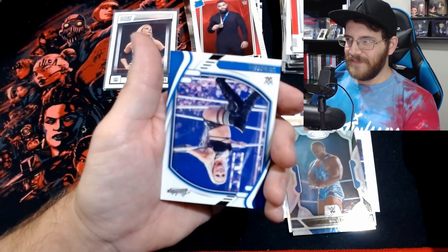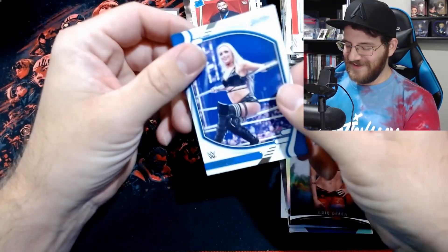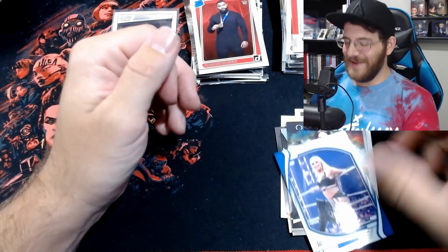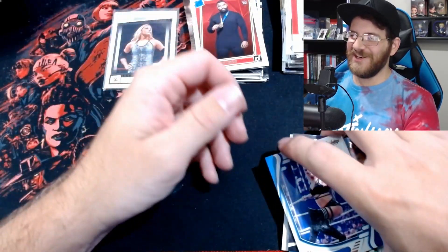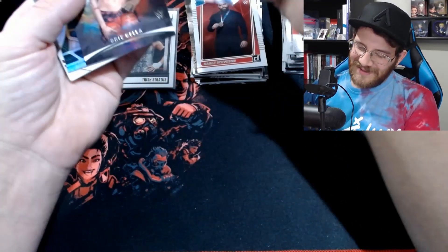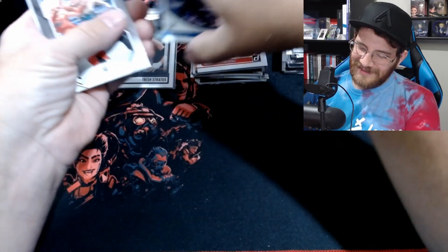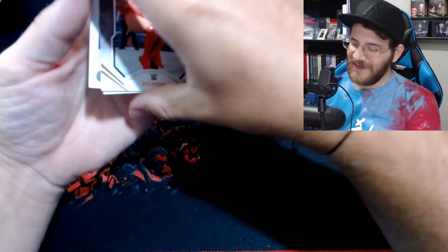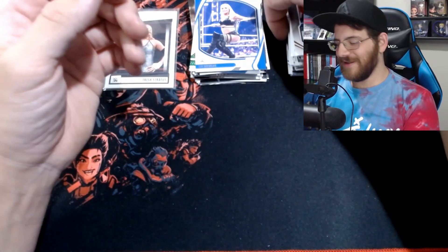Biggie on the Certified — God I love these Certified cards, gorgeous. Brie Bella — we pulled this card on Origins before. Man, this last pack is not giving us anything. Can we end it on something just crazy? And Liv Morgan Absolute base. Man, what a kind of disappointing ending. There has been nothing too crazy out of these Chronicles blasters — nothing numbered, no signatures, nothing like that.